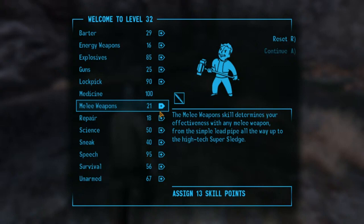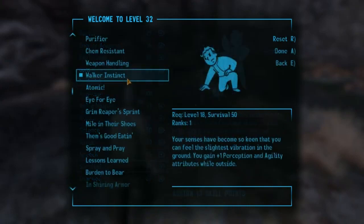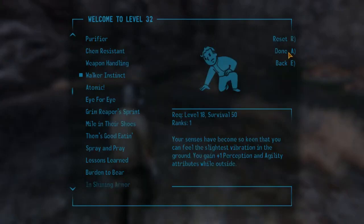I'm going to choose Walker Instinct — your senses have become so keen that you can feel the slightest vibration in the ground. You gain one Perception and Agility while outside. Done.